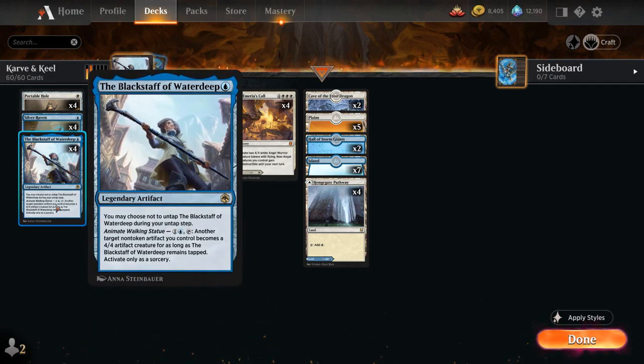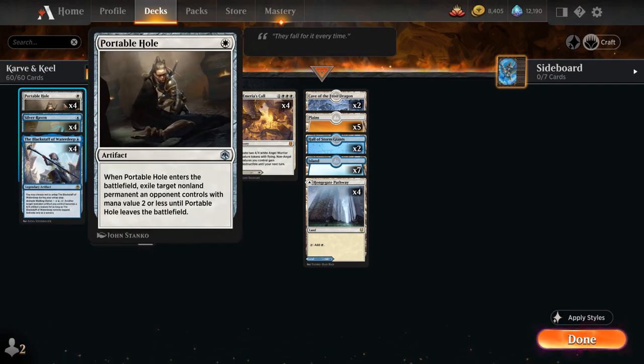Black Staff of Waterdeep is a one-mana legendary artifact from Forgotten Realms. We may choose not to untap it during our untap step, and for one and a blue we can tap it so another target non-token artifact we control becomes a 4/4 artifact creature for as long as the Black Staff remains tapped. It can only be used at sorcery speed. So the Black Staff can animate any of our artifacts, which is especially powerful with cheaper artifacts — turning a Portable Hole removal spell into a 4/4 creature to apply pressure is quite strong.